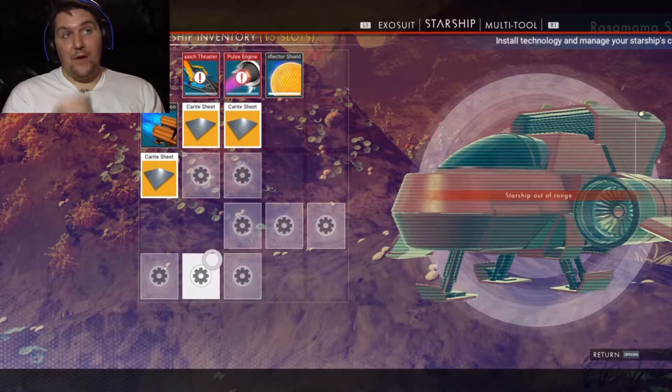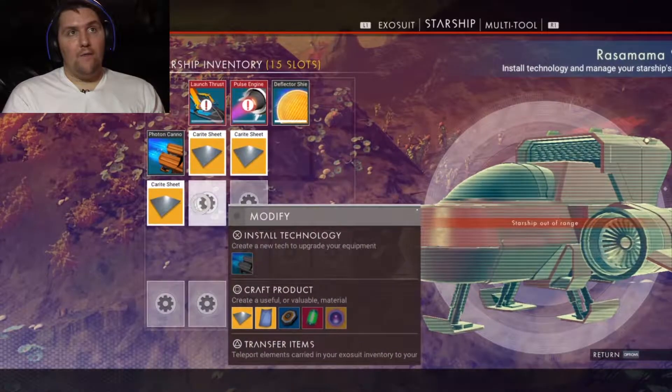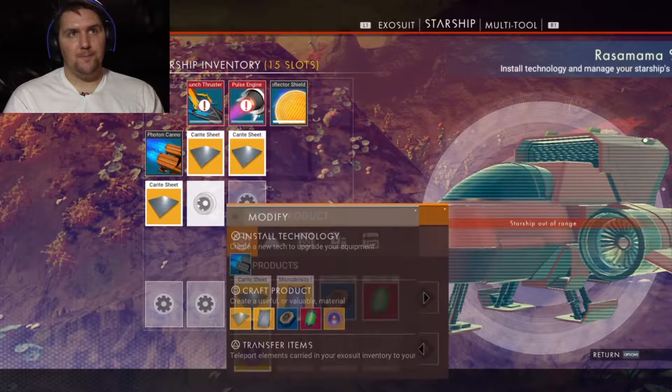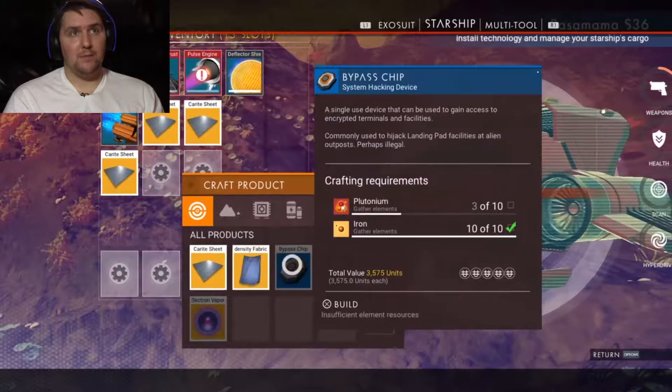I'm figuring this out as I go. You have all these little gears and that lets you craft. If you hit square when you're in the menu, it brings up your craft items, which is kind of neat.